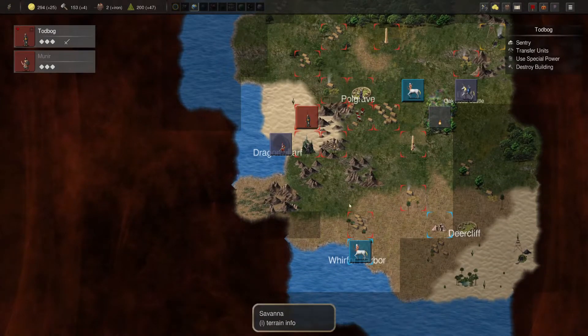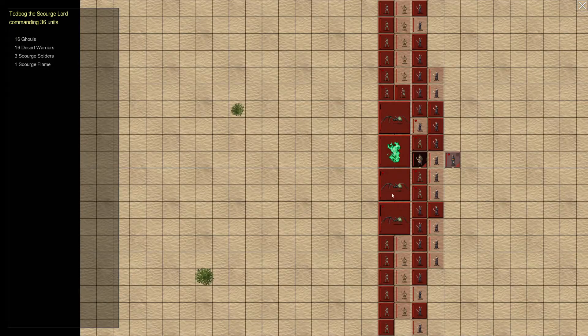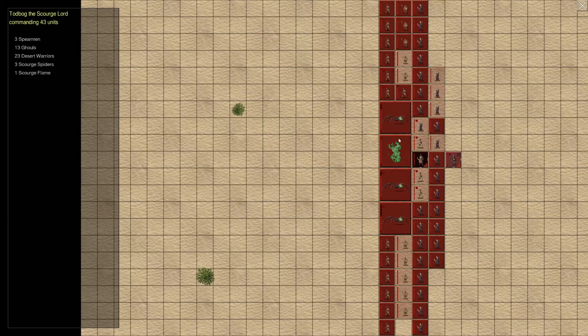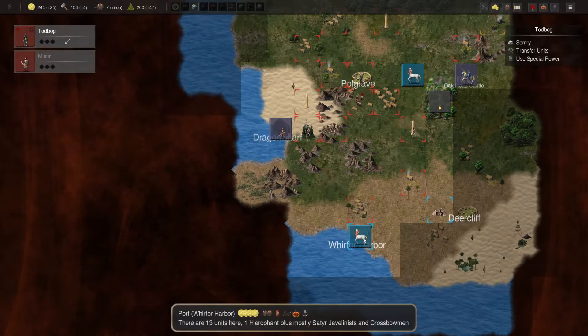I really could take the port, but it won't do much for me. Let's go ahead and drop some more Desert Warriors here. We need to leave five here — these ghouls aren't doing anything for me, so let's leave you. We'll grab the rest because we're going to need the firepower.